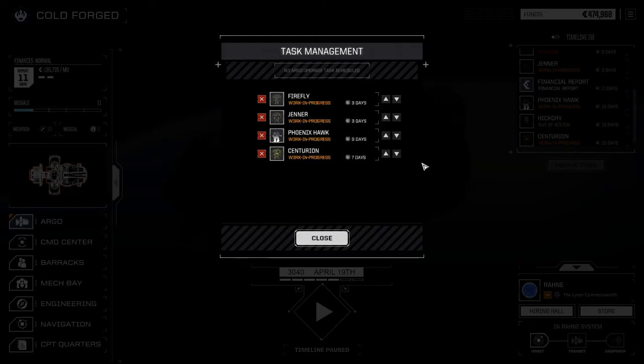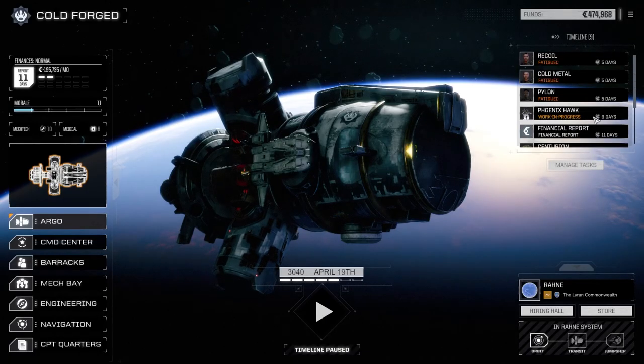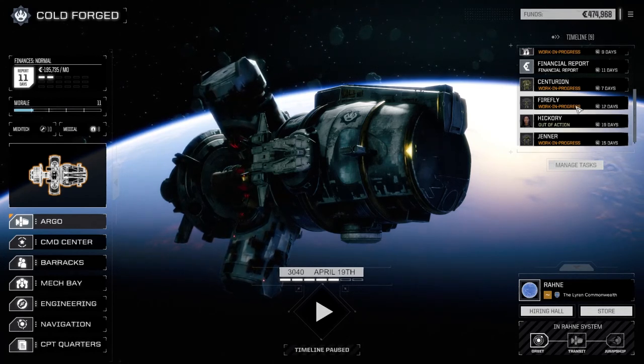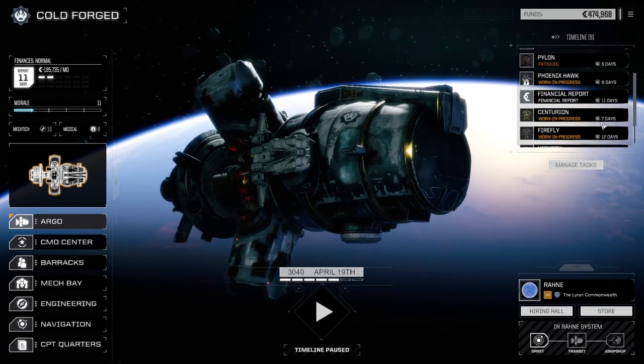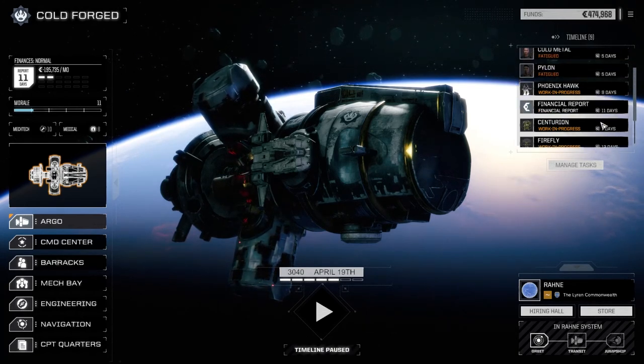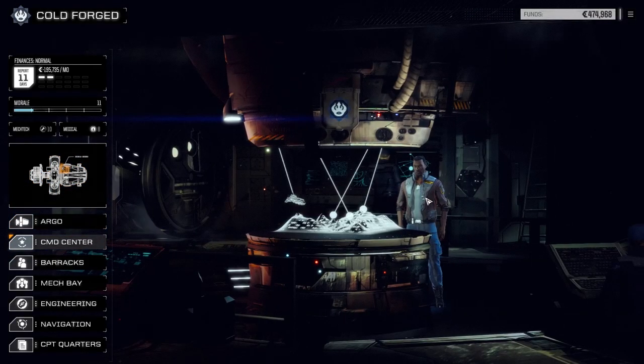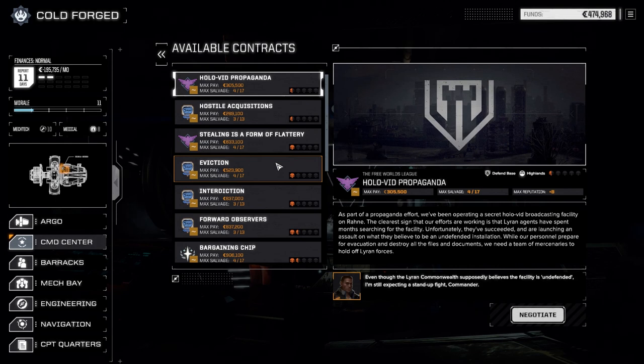There is — I think if we do this and this, we should be back in 15 days. But it doesn't matter because this guy's out for 19 — actually it'll be less than 15 I think once it's done. Should be 10 or 12 days. When's our financial report? In 11 days — it won't matter. Alright, so we're going to hang out in this system. If we go to contracts, there's another contract in here I want to pull off before we leave the system. There's the eviction destroy-base mission, and there's also 'stealing is a form of flattery,' taking a base.